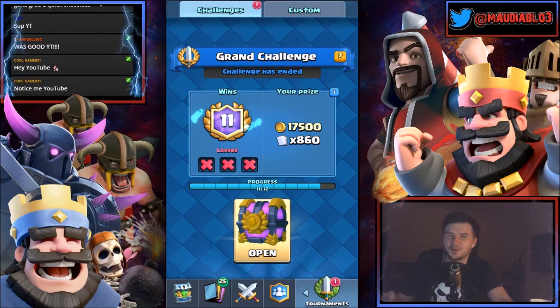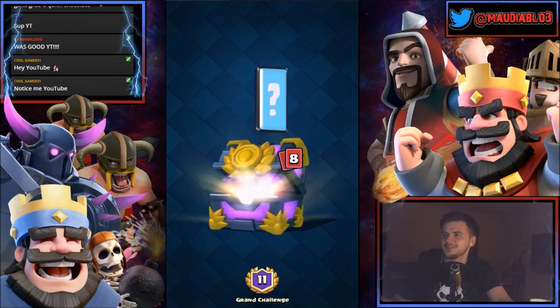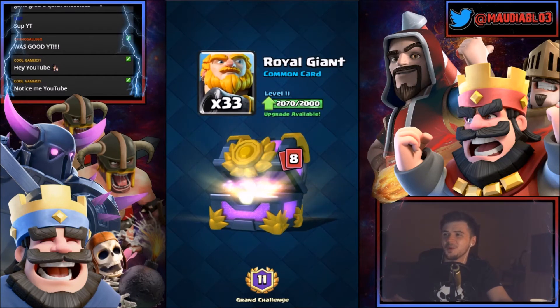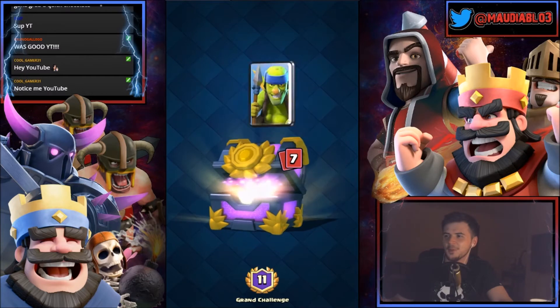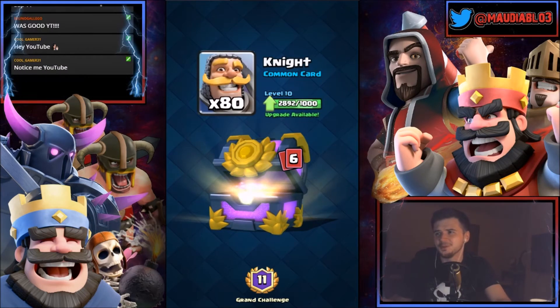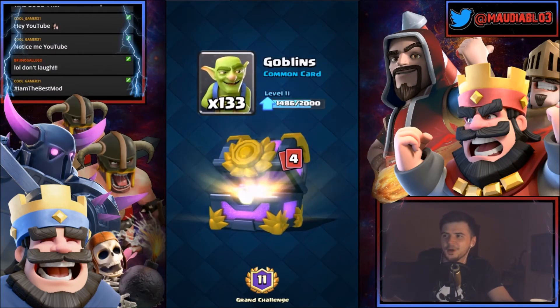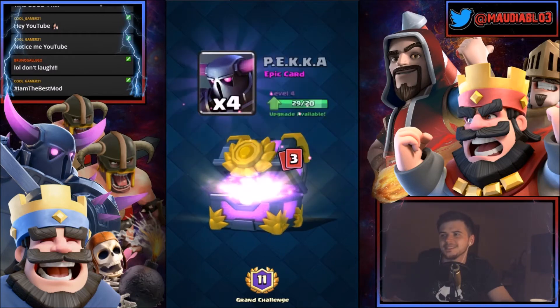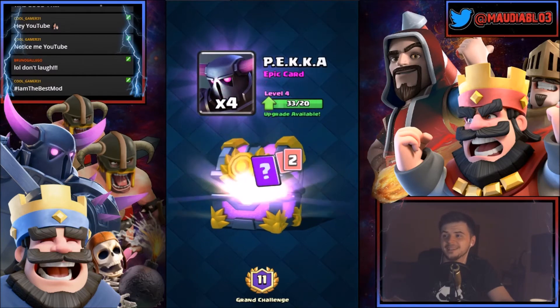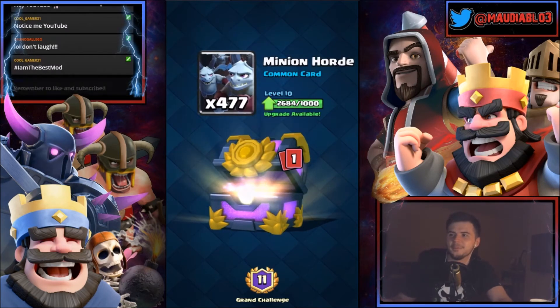Opening a grand challenge chest with 17,500 coins and 860 cards. Lots of coins. 33 royal giants — I could get my royal giant up to level 12 but I'm not sure I'll do that. 42 spear goblins, 18 knights, 17 ice golems, 133 goblins. We got four pekkas, more epics — could this mean a legendary? That's dark prince up to level five as well.